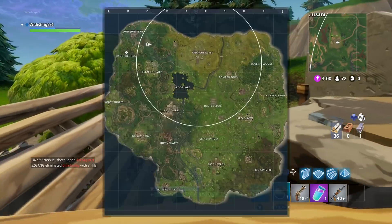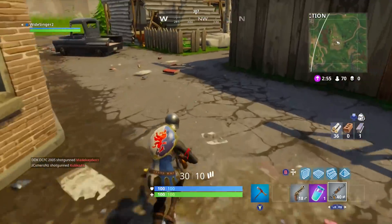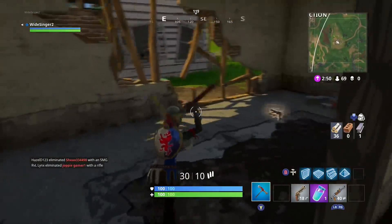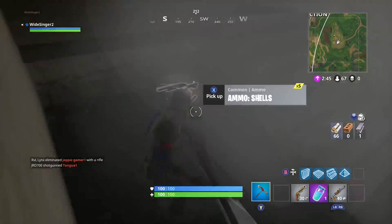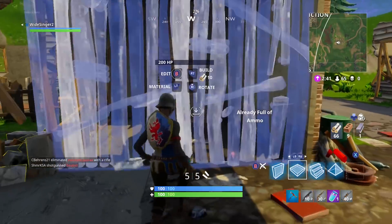I got very lucky with the circle - it did spawn on me, which is usually about a 40-50% chance given how big the circle is. A good location like this really can help you out. You can get a bunch of resources inside every single house - there's a lot of stuff and you can get so much that you kind of overdose yourself with loot and can't carry it all.